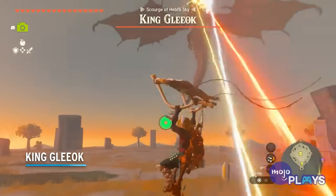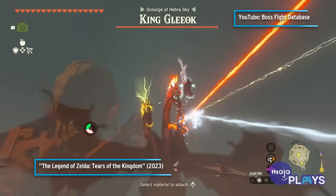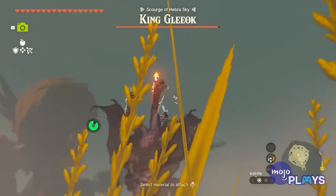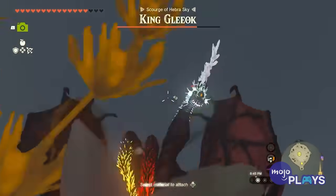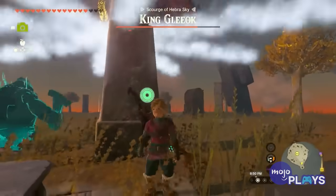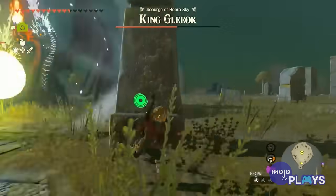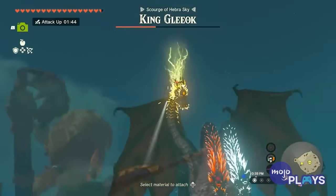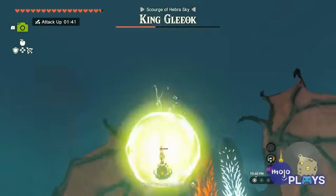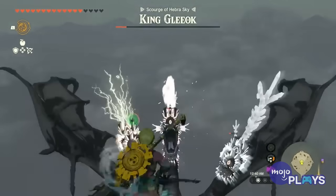King Gleok. What's worse than a Gleok? One that holds the power of all three elements, of course. King Gleok isn't necessarily fought differently than the regular ones, but the problem is that each of its heads uses one of the three elements found in the others. Not only does this force you to constantly swap what damage type you're using, but also your armor to avoid being annihilated by one of its beams. It will also fly up high after you've dealt enough damage, where it will spam elemental attacks. There are four of these bad boys to find, and they're all going to pose a challenge. But the absolute worst one is found in the depths, as it has the added annoyance of inflicting Gloom on top of everything else.